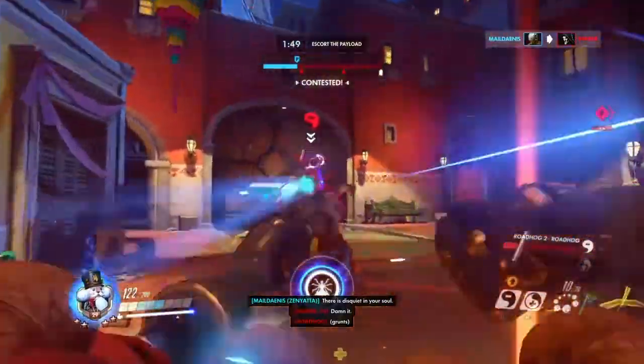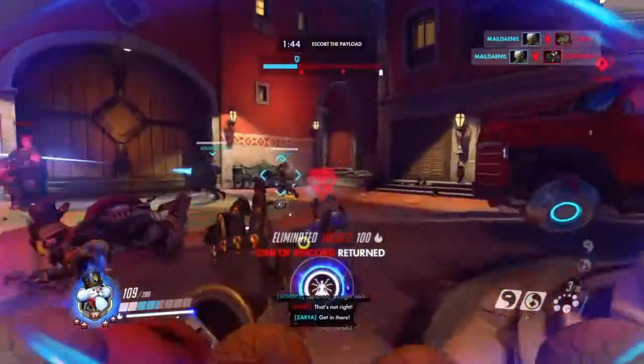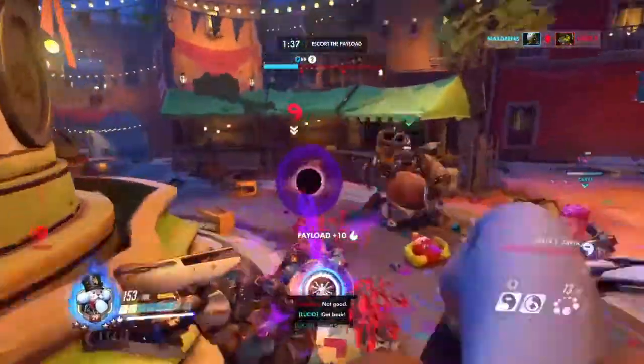Zenyatta's cute spray is, in my opinion, the easier one of the two to get, because it's essentially just pressing triangle, Y, X, or Q — whichever button your ult is on.